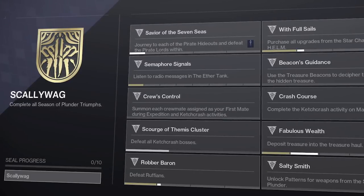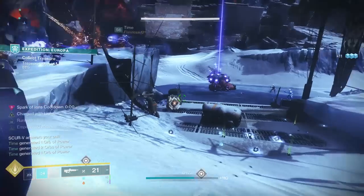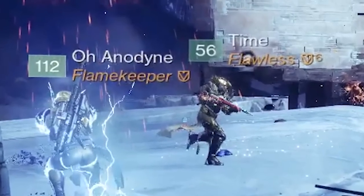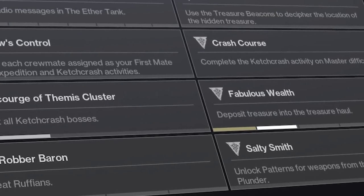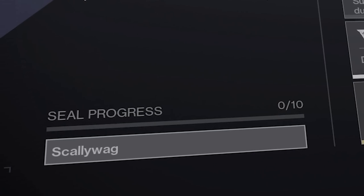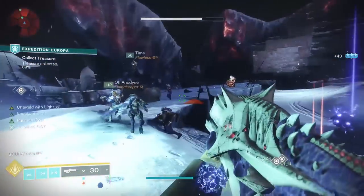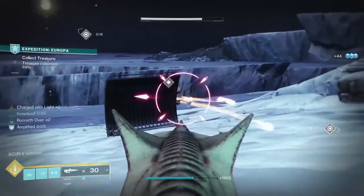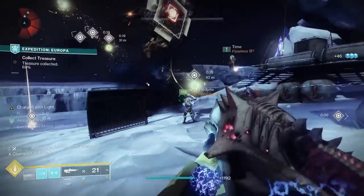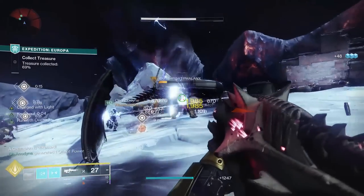Today we're going to talk about the requirements of the Scallywag Triumph Seal, specifically the Robber Baron requirement. If you're a new D2 player, titles are a type of visual flair you can put on your guardian. Completing everything under the Scallywag Triumph Seal will allow you to unlock and equip the Scallywag title in-game. I don't usually care a ton about seals and titles in D2 outside of a select few, usually the ones tied to PvP. But I've decided I want to go for Scallywag this season because I dig the pirate theme and the title sounds cool.